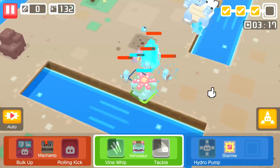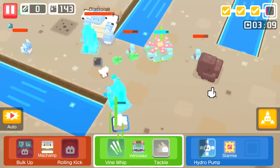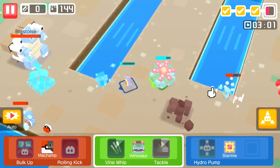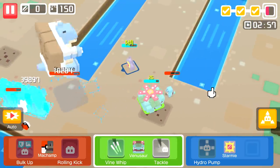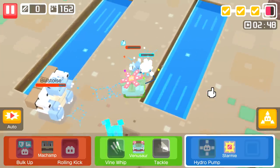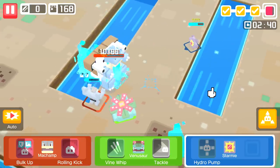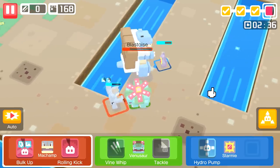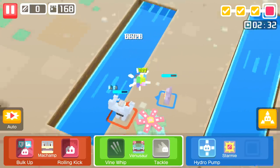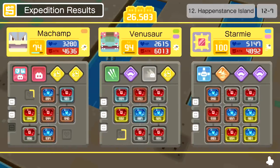We got Venusaur already back at full health - it's starter versus starter, I think Venusaur's going to win this one. Starmie's getting beat up - he's a ranged character who can use the grouping to his advantage, except he's attacking the wrong way. We got rid of one of the Squirtles. Come on, get rid of this one. We have three minutes to take him out. We rolled and kicked him in with Hydro Pump - we almost got 200 materials in this one: 180, that might be our new record.